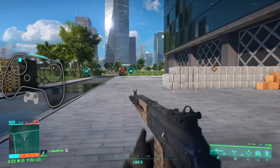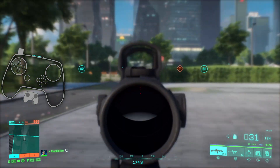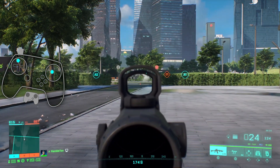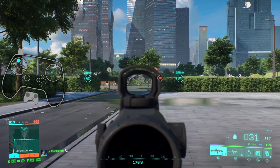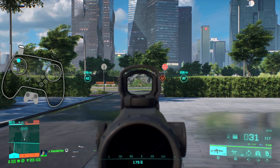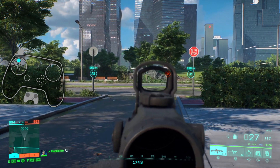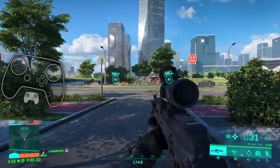Left trigger - just a regular click, let go, click, let go - is switching between sights. Left trigger full pull, hold, flick up: reload. Left trigger full pull, hold, flick down: fire mode. You can see it switching - Single, Burst, Full Auto. Full pull up, full pull regular - just to demonstrate that switching.